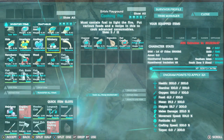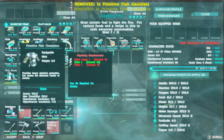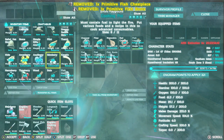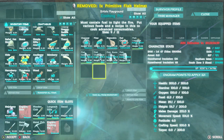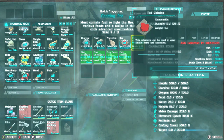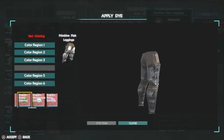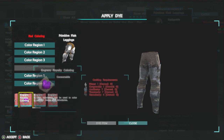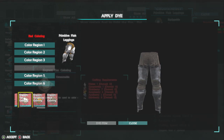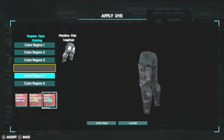After you get a red dye or blue dye — it doesn't matter what color you make — do not take the coloring out, you leave it in there. Then take your flak armor or whatever armor you have, press A on the coloring, then press over, and as you can see right here, these are all the colors that you can use.